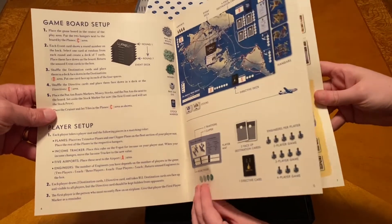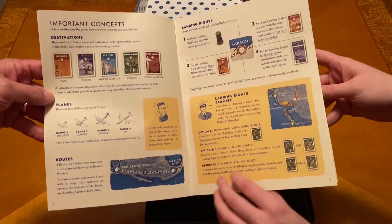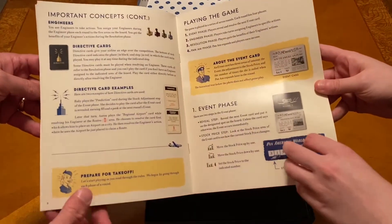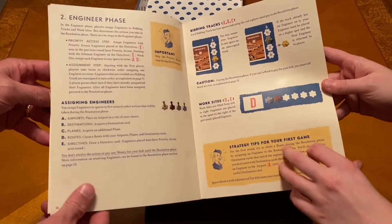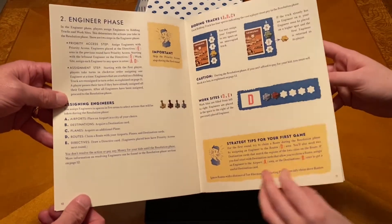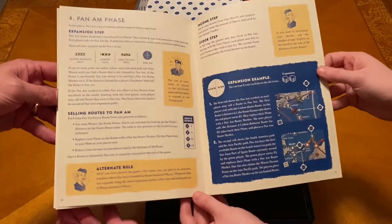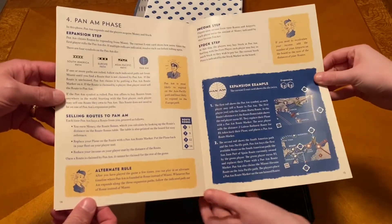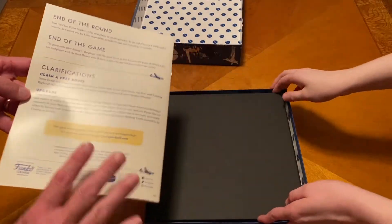You've played this before? I have played this before. I like all the artwork on this already — it's very vintage-y. That's also the appeal of it. Looking at the components: airports, destinations, Pan Am phases, expansion examples, end of round, end of game, and clarification.